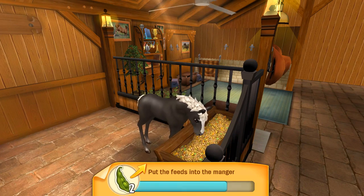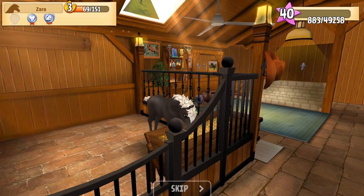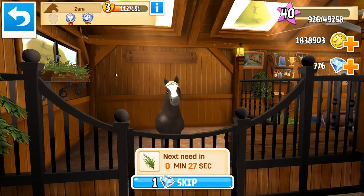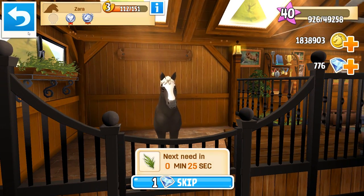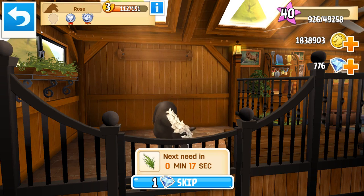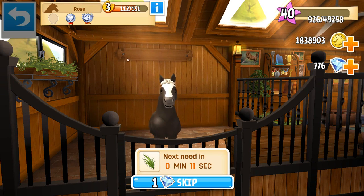She's so pretty. Doesn't she look just like my Morgan on Star Stable? Oh my gosh, except she has a little mask - a little white line down her face, but otherwise she looks so much like my beautiful Rose Stone. I kind of want to name her Rose now. So I'm going to change her name from Zara to Rose after my beautiful Rose Stone. So Rose, you're gorgeous. I'm going to keep you until we can get all of the tiers of the Black Forest horses for sure.